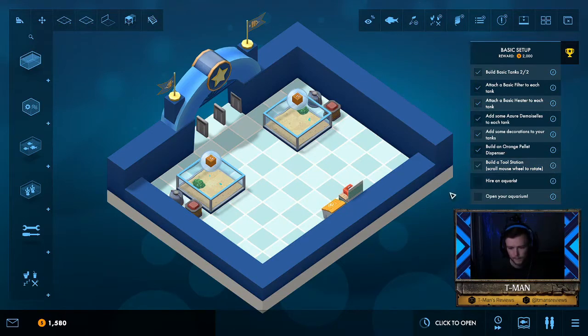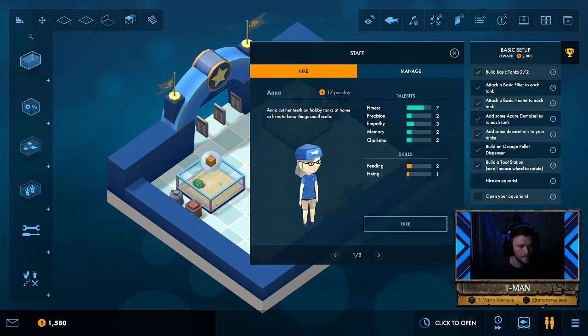Hire an aquarist — I think the staff is going to be located down here. Anna, hello! Welcome to my aquarium. She can feed and she can fix — good enough for me. I think we only need one person at this time. Harry, perhaps later on in the future we will have opportunities here for you.